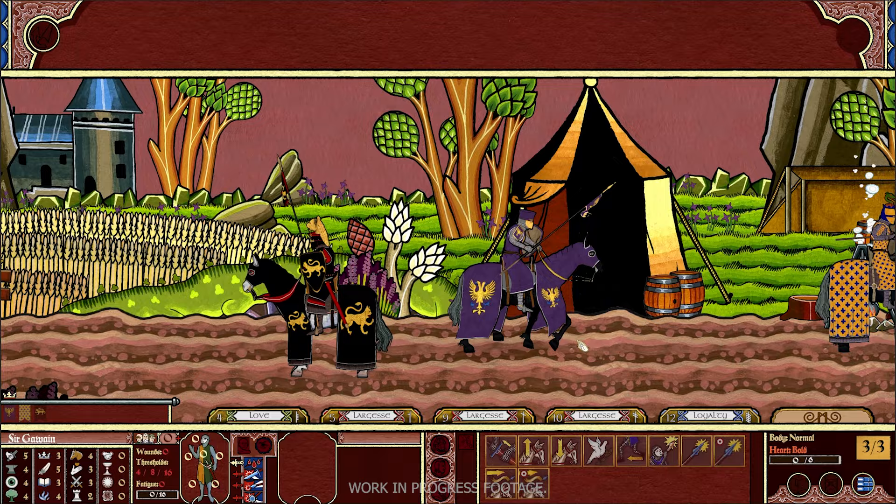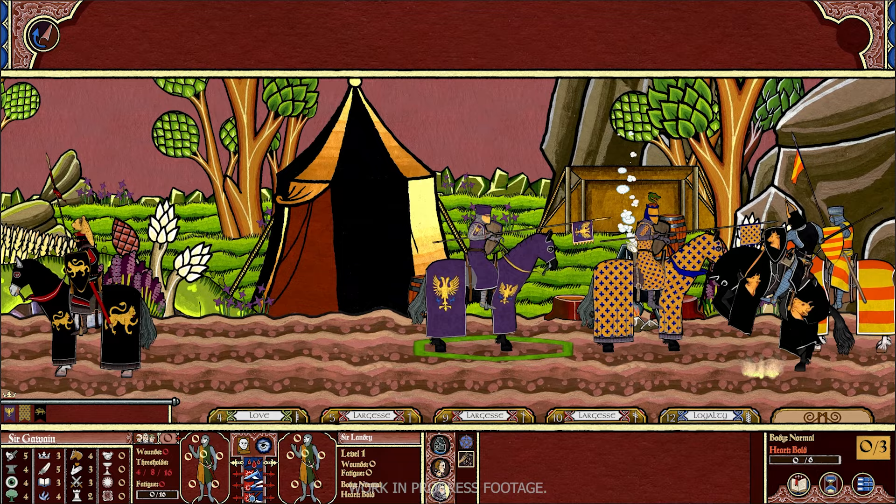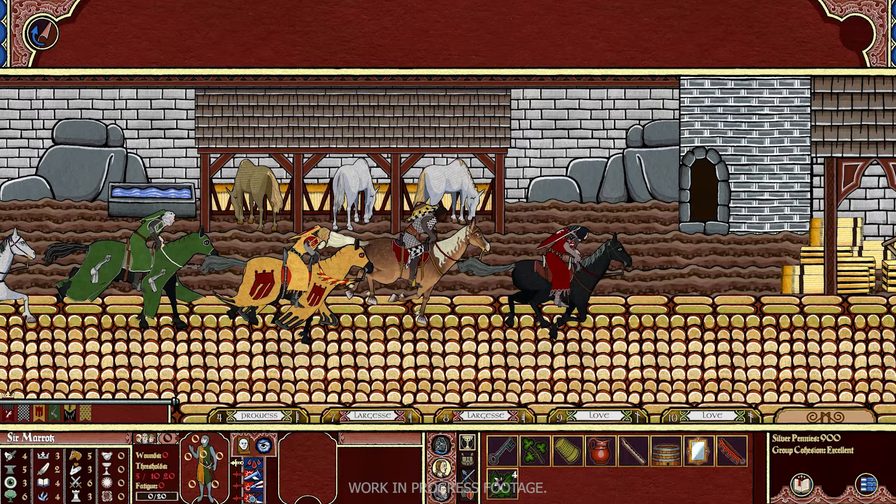Combat is a rich simulation that offers you a ton of different options every turn. We have a video planned just for talking about combat, but for now here's a quick sneak peek. It's turn-based and the movement is hex-based. There's of course a big emphasis on horses — charging, various saddles, darting, lances, and so on. Your knight's horse has stats of its own.